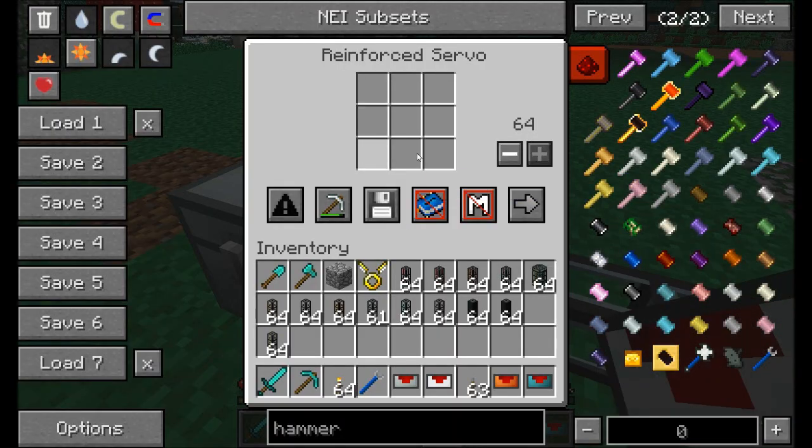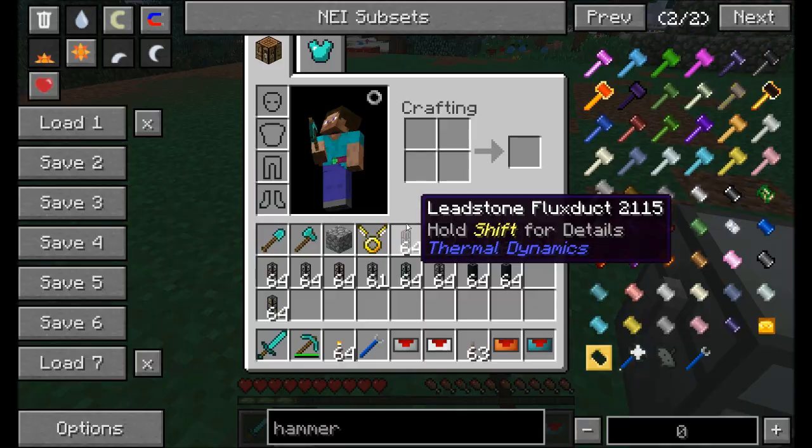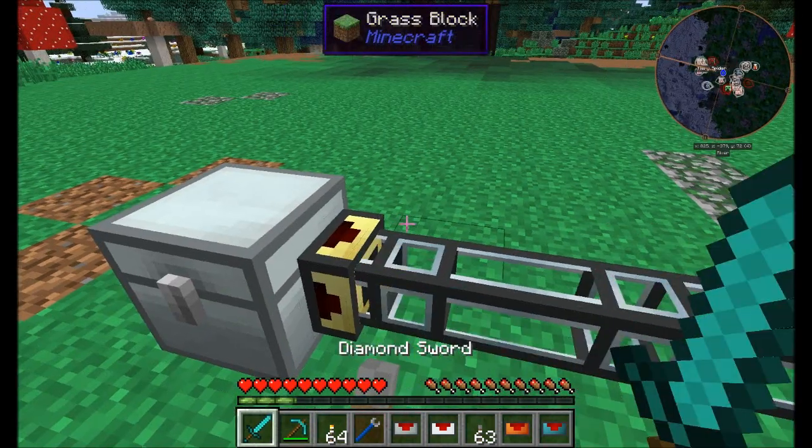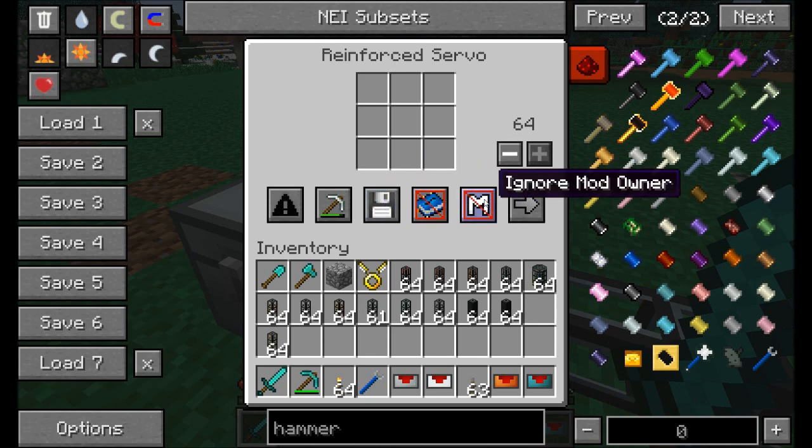With the reinforced servo you get nine slots for filtering. You can use NBT data and metadata. OR dictionary means if you have many different types of copper in your world, this will work. NBT handles enchanted items or books with enchants. Metadata, as you probably know, refers to damage values — so a used diamond pickaxe has a different metadata than an unused one, shown by the colon-one after its name. You can also filter by mod owner.